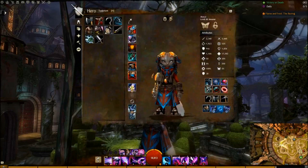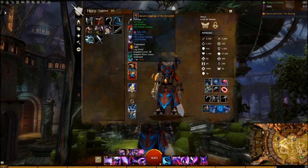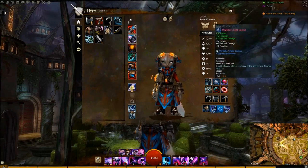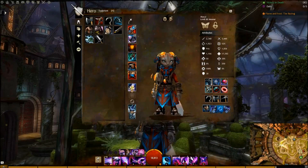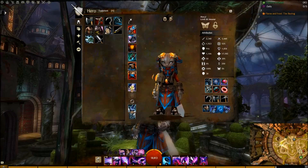For my gear, I use all Berserker's gear with Ruby Orbs to maximize my damage output. You can try to play this spec with Knight's or even Soldier's gear if you have problems surviving, but I've been using straight Berserker's gear for everything including 30+ Fractals and have had no problems surviving. For sigils, I would suggest either using Bloodlust or Strength on your Greatsword.